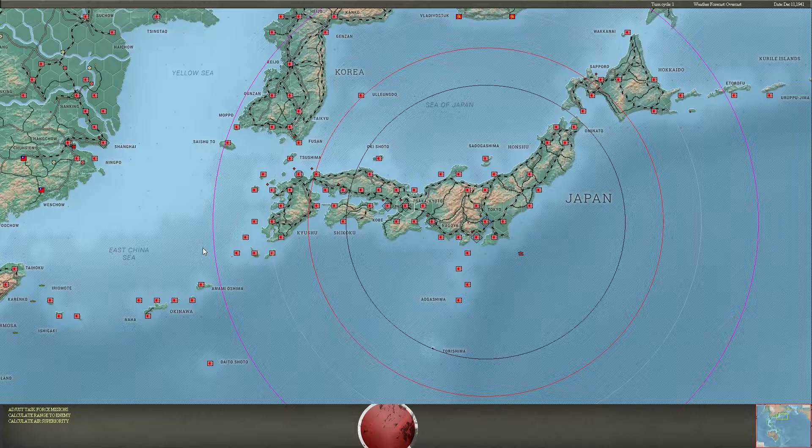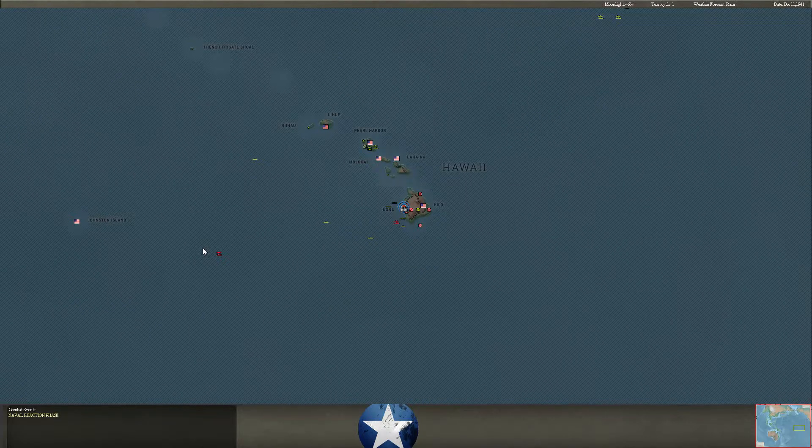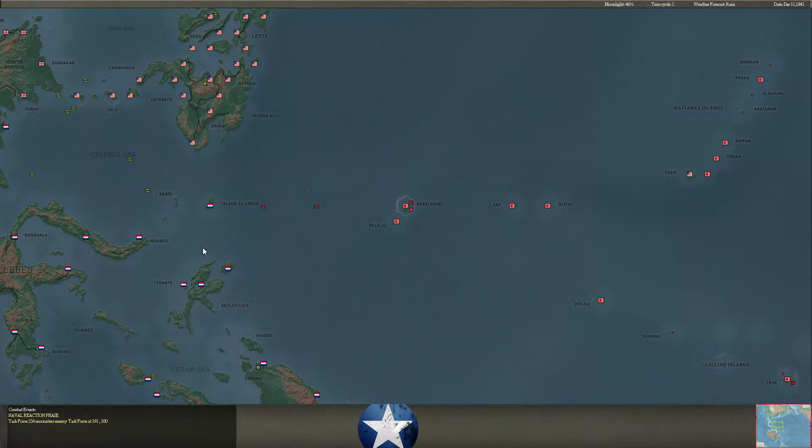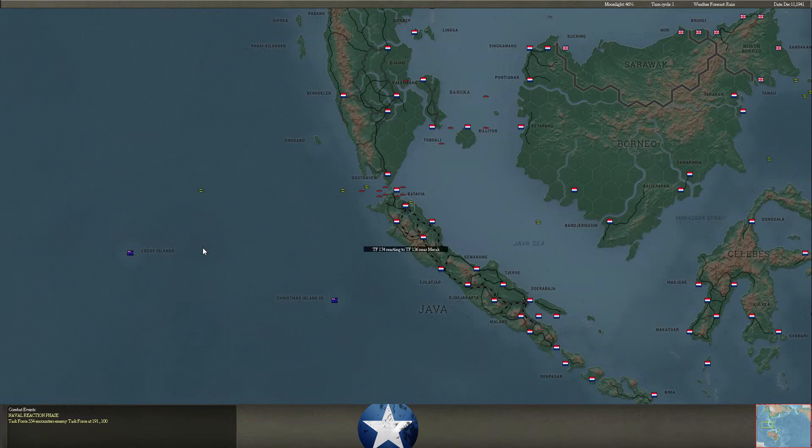Welcome back, everyone. It's December 11th, 1941. We're here with another episode of Alphabet Command, our co-op game versus Gaktani playing as the Japanese. On the Allied side, you have myself, Paradigm Blue, and Evokin. It's been a rough few days for us as the Allies.